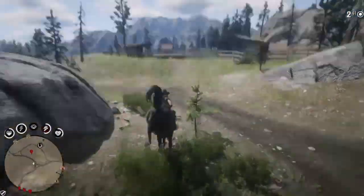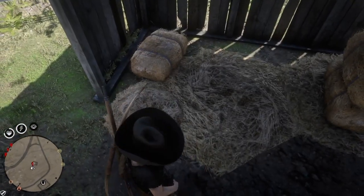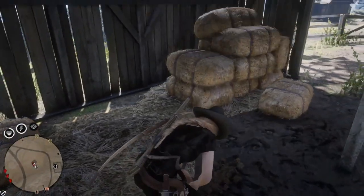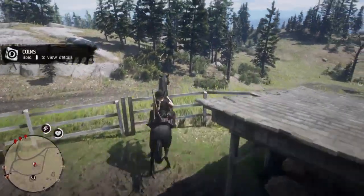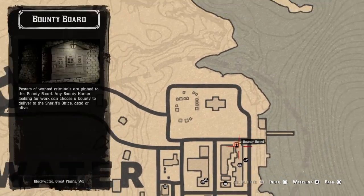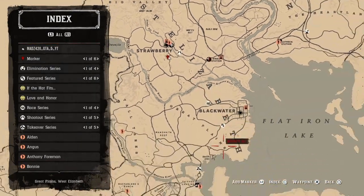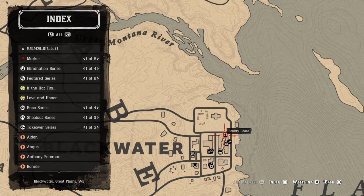I got back on my horse and rode over to collect that last coin at Strawberry. After collecting it we make our way to Blackwater. With this method you're going to be making about $220 to $250 per half hour just digging up coins. You can also dig up other things like wildflowers or bird eggs, but in this video we're focusing on coins since they're the most valuable.